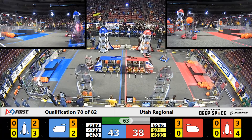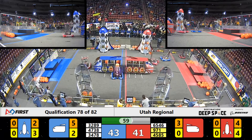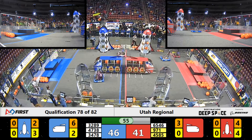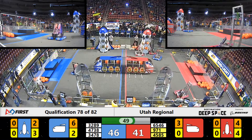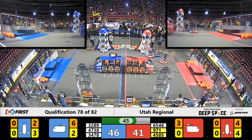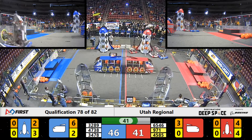Spartan Robotics continues to work on the nearside Red Alliance rocket ship — it's now two-thirds full. Soaring Eagle comes back to life and is now trying to interfere with Spartan Robotics in their quest to put the hatch panel on the top level of the Red Alliance ship.